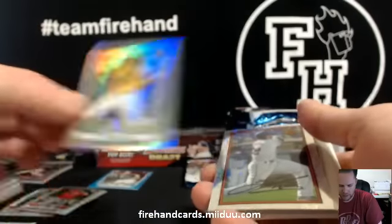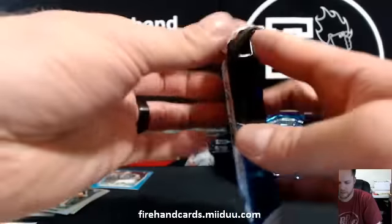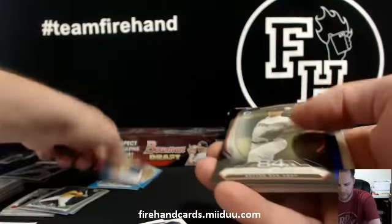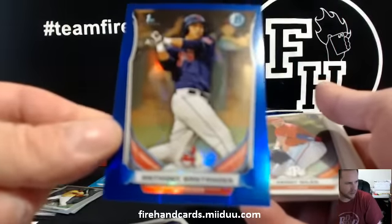BJ Boyd — Athletics. Francisco Lindor Sparkle for the Indians. Dwayne Underwood Blue Paper for the Cubs. Anthony Renato insert — Red Sox. And Anthony Santander for the Indians — Blue Refractor to 250 — Rocky.